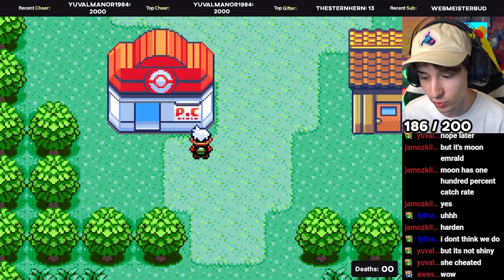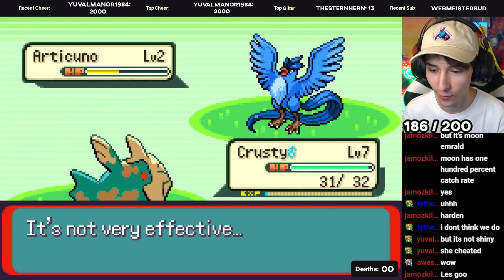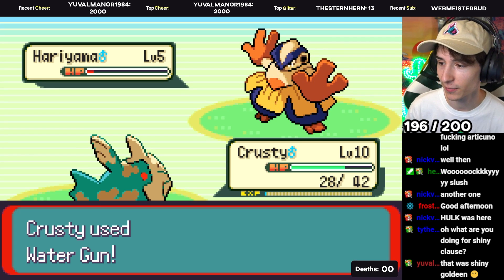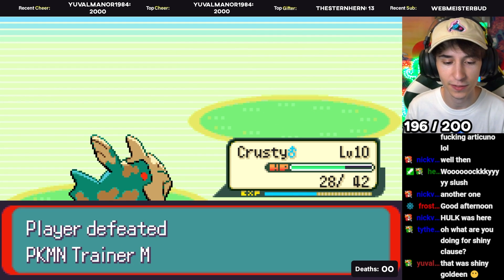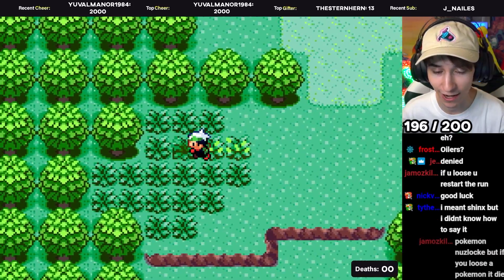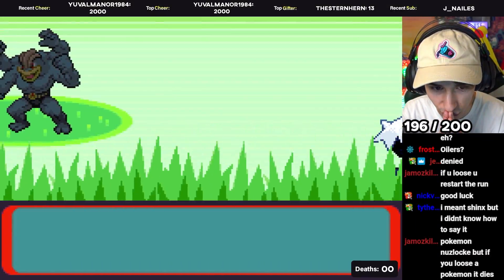We've got to go to like level 12. Hariyama — as long as he doesn't two-shot me, we're fine. Water Gun — thank you! Level 10 is pretty over-leveled, but at the end of the day we're still a Relicanth, so it's still going to be difficult. We're at Route 101 — let's do a catch. Our first encounter of the Nuzlocke is going to be... I'm a Champ! That is amazing, that is so good!